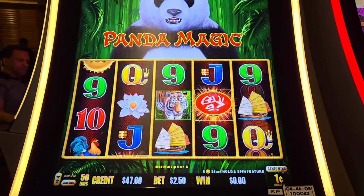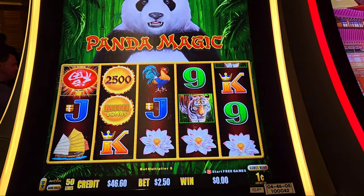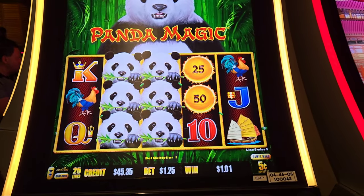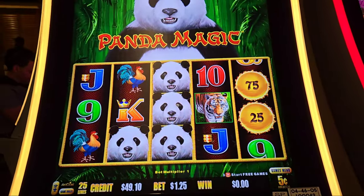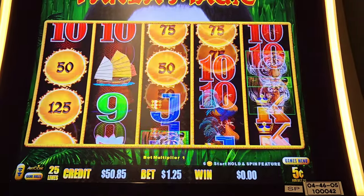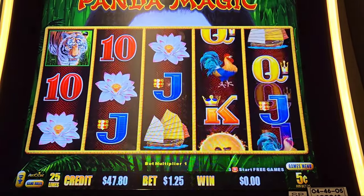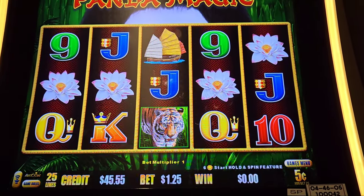We're going to give it one more push and then switch to nickels — play the minimum for a minute. Got 625 on that line hit. Another decent line hit, three bucks, and then a whole lot of nothing. Got three tigers so half the bet back. The good thing about going to nickels is if you catch the minor or the mini it's worth a lot more money. Got 450, we'll take it.